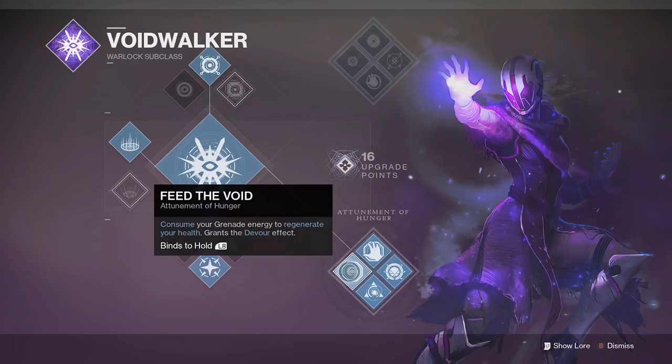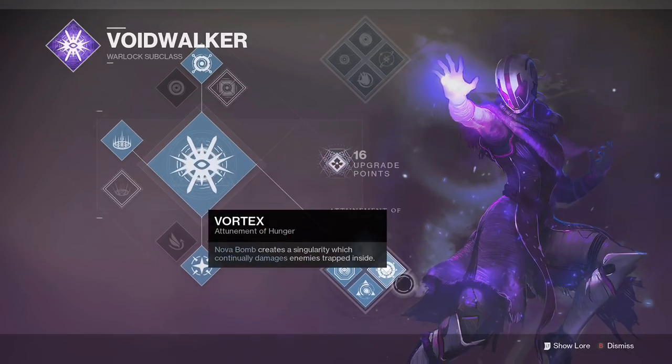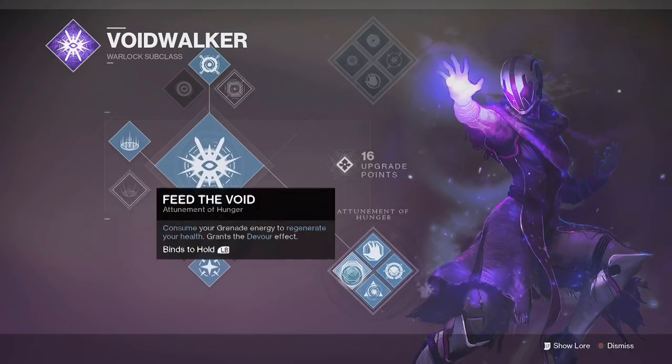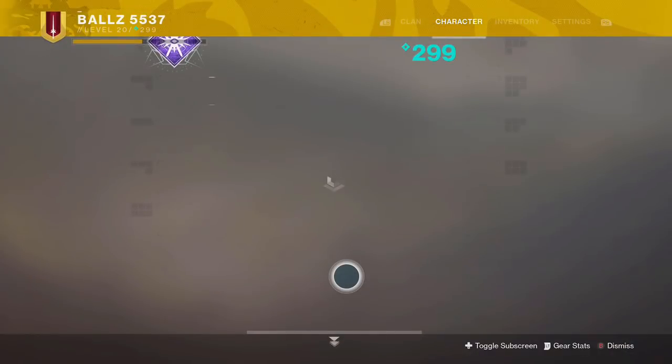The bottom path is better — Feed the Void. You consume your grenade to get the Devour effect. Devour means you regen health on kills, so the more people you're killing the more your health regens. It keeps you alive in a sticky gunfight. The Nova Bomb is the fast-firing one — not the slow one that gets you killed — and the more you kill, the longer the Devour effect stays active.